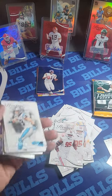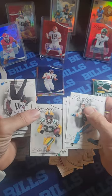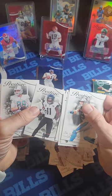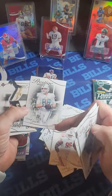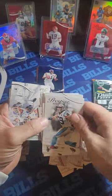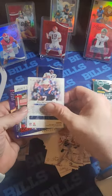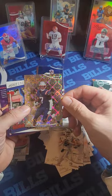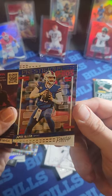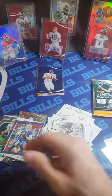Going quicker through the base cards — Ertz, Chase, Jones, Iyer, Xander, Marvin Jones, Gusecki. Drew Brees, Kamara. Base, base, Jaron Hall, JuJu on the parallel. Josh Allen — prestige pros insert, not numbered. Any Josh Allen card is good in my book. One of the few base cards I'll keep.